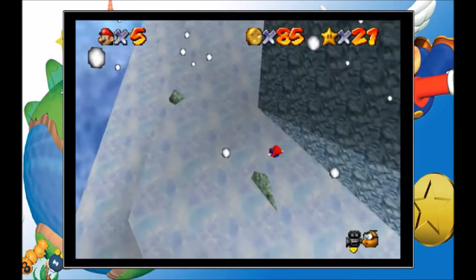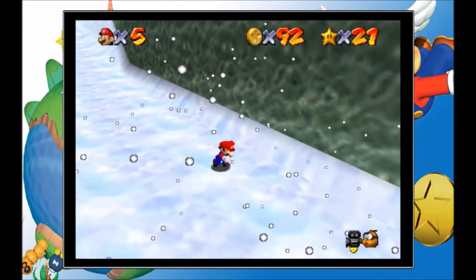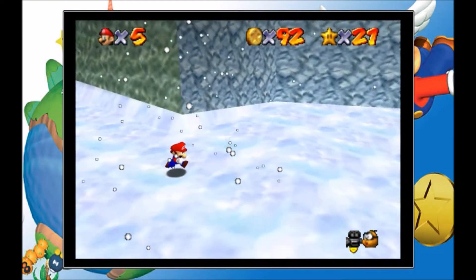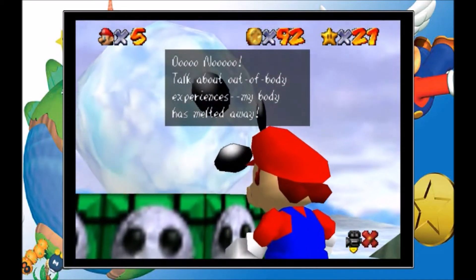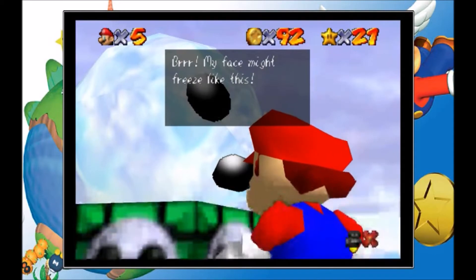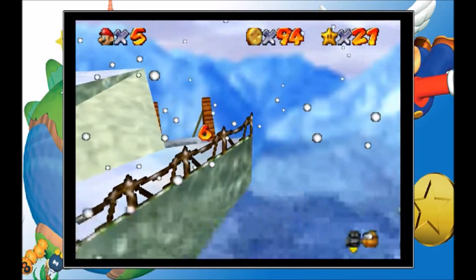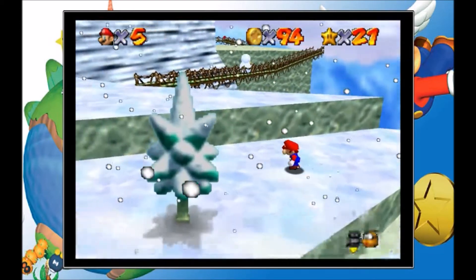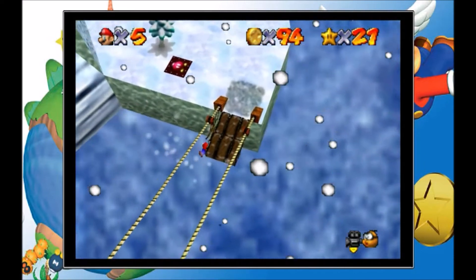Let's grab these coins. I fell again - over here is another red coin. There are some coins over there I'd have liked to get, but I guess not. Also there's a snowman over here who's lost his body. He says: 'Oh no, talk about out of body experiences - my body has melted away! How, it's so cold up here. It's a Cool Cool Mountain. Have you run into any headhunters lately? I could sure use a new body, or my face might freeze like this.' No words. Also there's a cannon there that I've never seen before, even though I've played this game a million times.